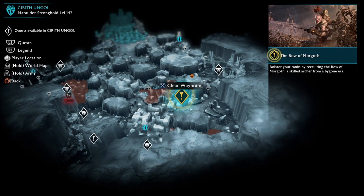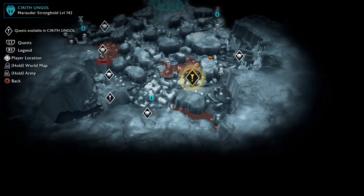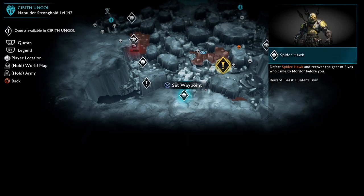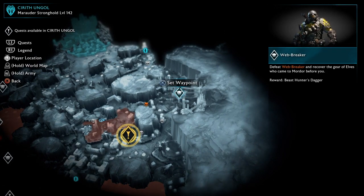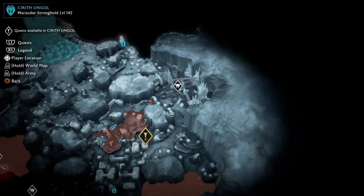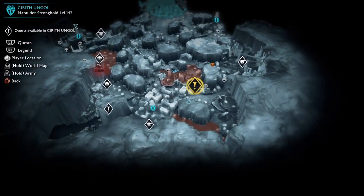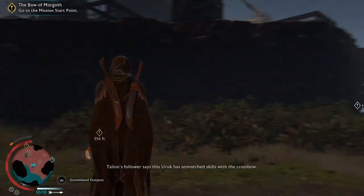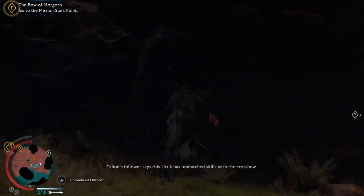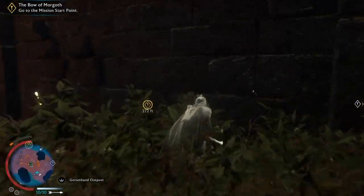I'll go after this guy next, see if I can recruit him, and then maybe go after one of these - not sure which. Spider Hawk or Web Breaker. Actually, where this mission starts might not necessarily be the same place as where it finishes. It'll end up closer to one guy or the other by the end of the mission.